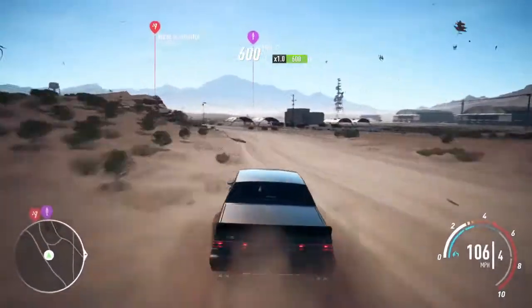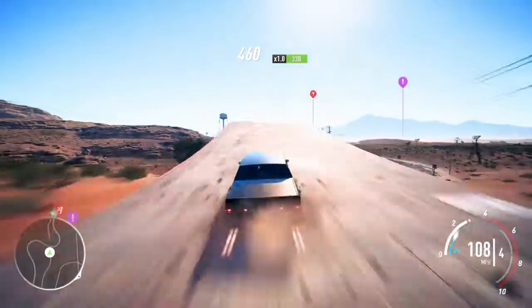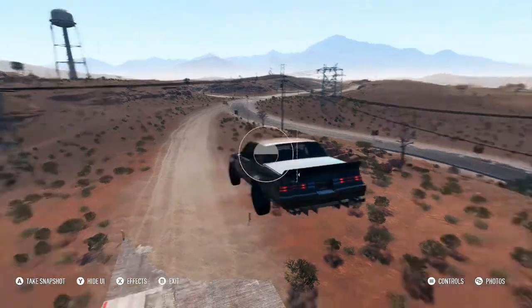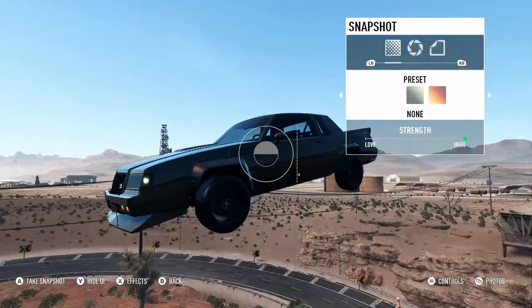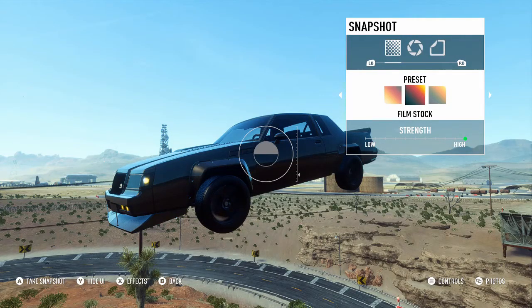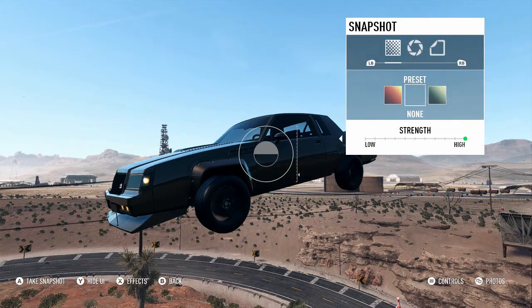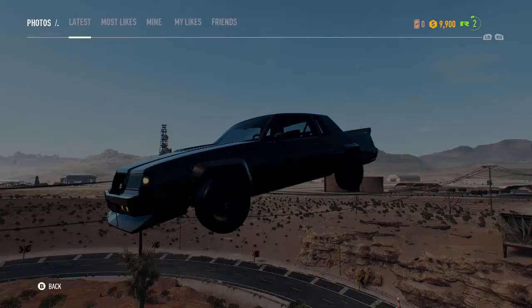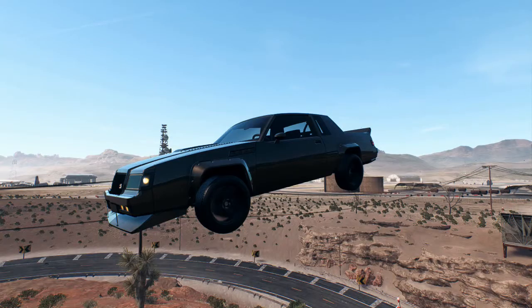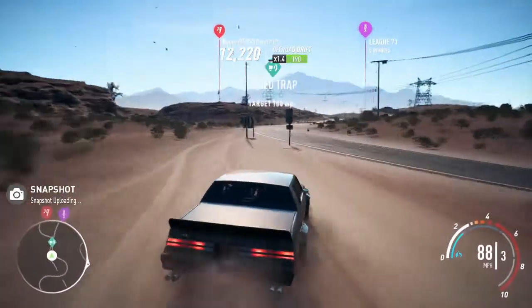I'm going to take this thing off-road and see how she does. Definitely can tell some speed loss when you go off-road. I think that's a nice area for photo mode right here — first time checking photo mode. It reminds me a lot of Forza's photo mode. Let's set exposure and take a quick photo and screenshot. Very nice photo mode — loving the way they did that. That was just a perfect photo opportunity.